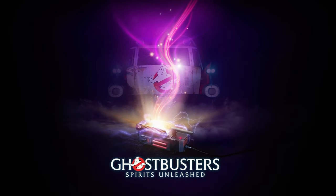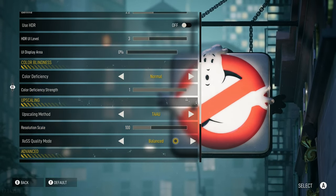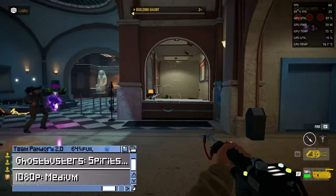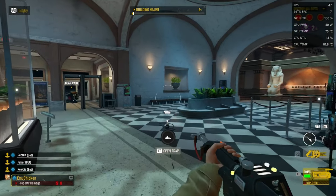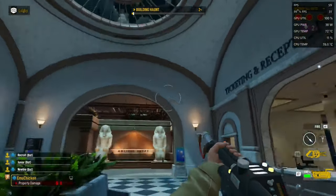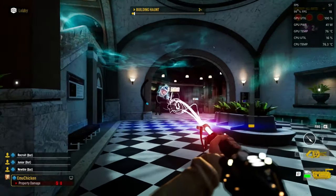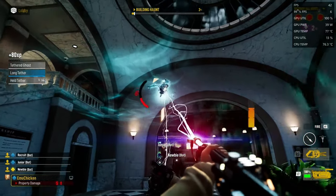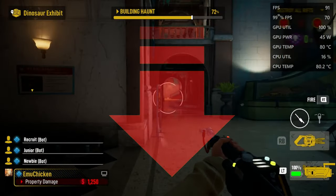Who are you gonna call? Ghostbusters: Spirits Unleashed! We have it set to 1080p, and we'll start off by running this on the medium preset. It is playable, but it's definitely choppy. Lowering the resolution to 720p solves a lot of the slowdown.